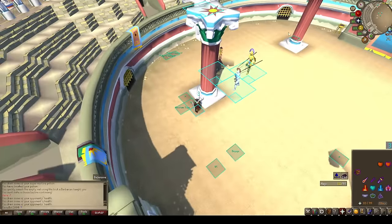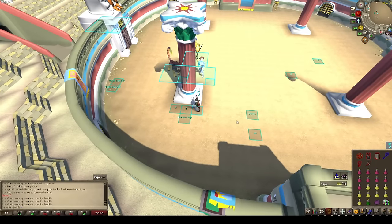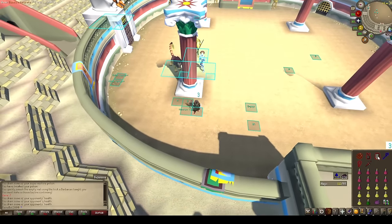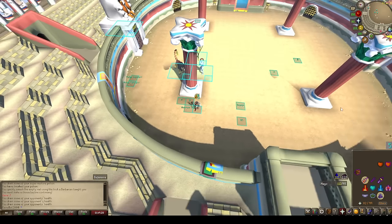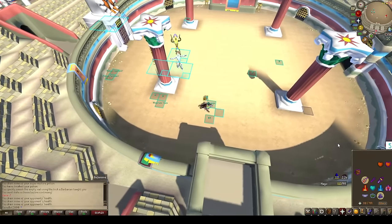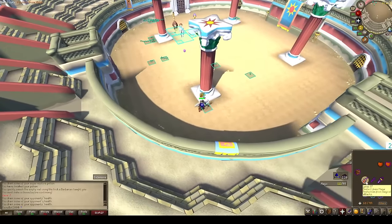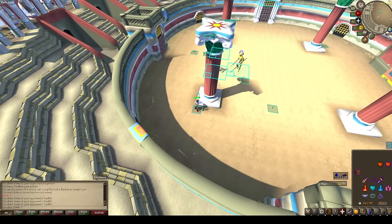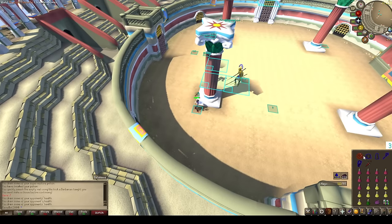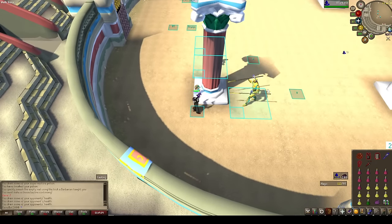We'll end up going south for this wave — pray mage, put tank gear on, pray Augury for some bonus defense. Ranger hits a 17, ranger hits a zero, and now the wave is solved — everyone gets stuck. We can just deal with the ranger.